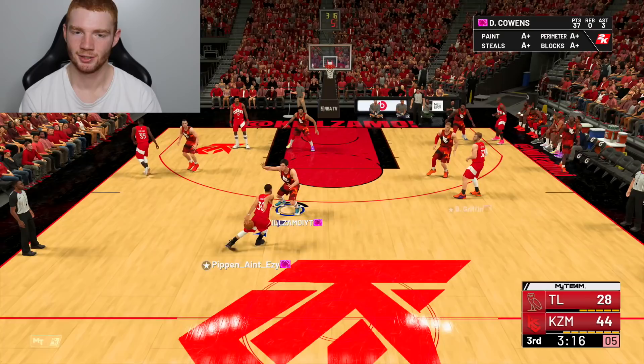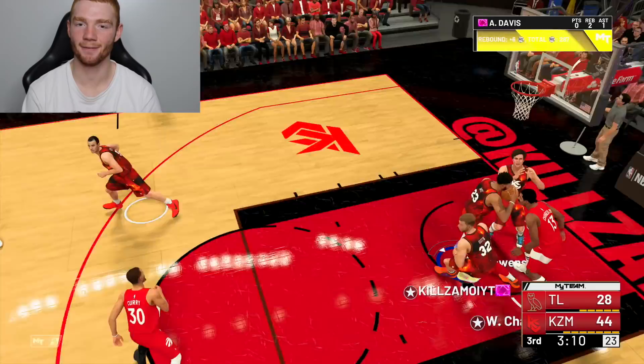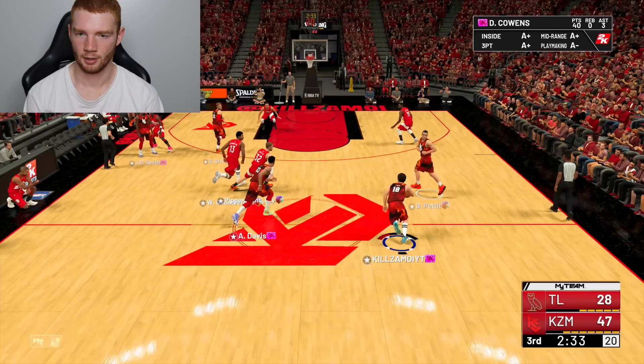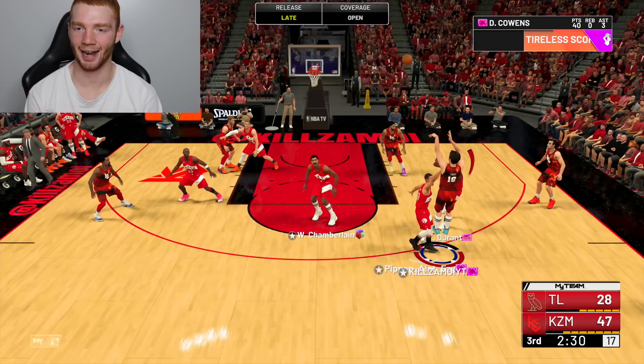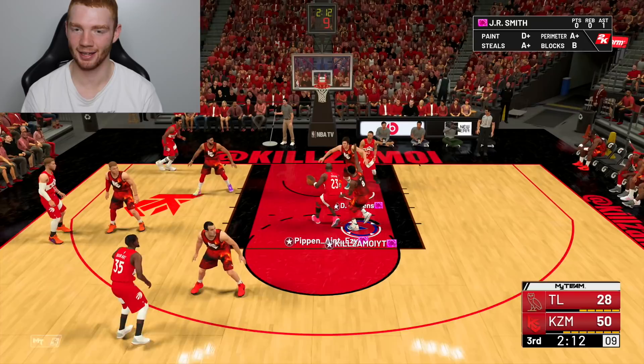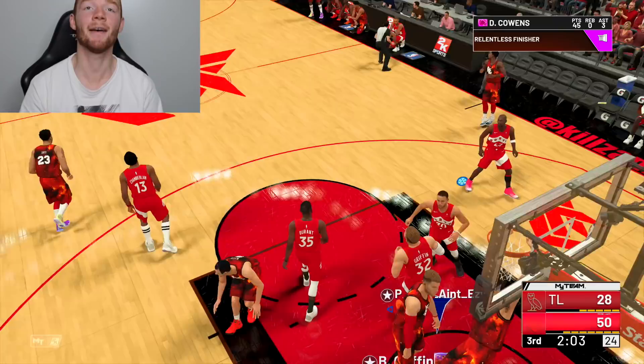Six seconds left on the clock — we've got Steph Curry. Perfect defense and of course the opponent misses with a center on him. I kick it to Dave for a catch-and-shoot — not a great shot. We put the hand up and block the shot — I just can't believe that this is actually a card in 2K. It's able to do everything.